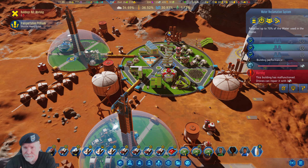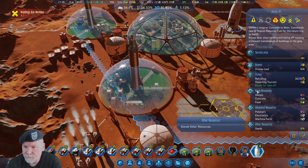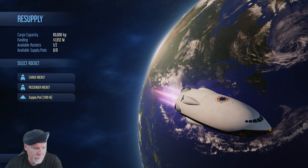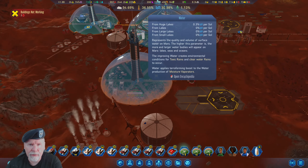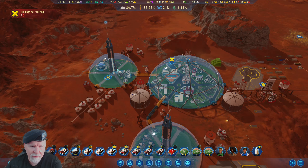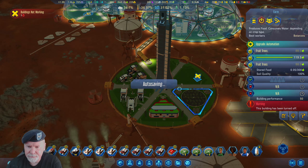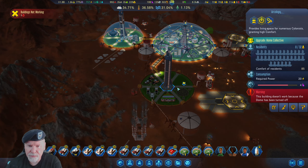We're going to go ahead and open this guy back up. Not that we need to worry about that just now. We're doing fine on atmosphere, fine on temperature, fine on water. What we need is vegetation. So we're going to have to plant some more stuff, which means we're going to need to open this up and do some more seeds, because seeds are the resource that we're having a problem with.